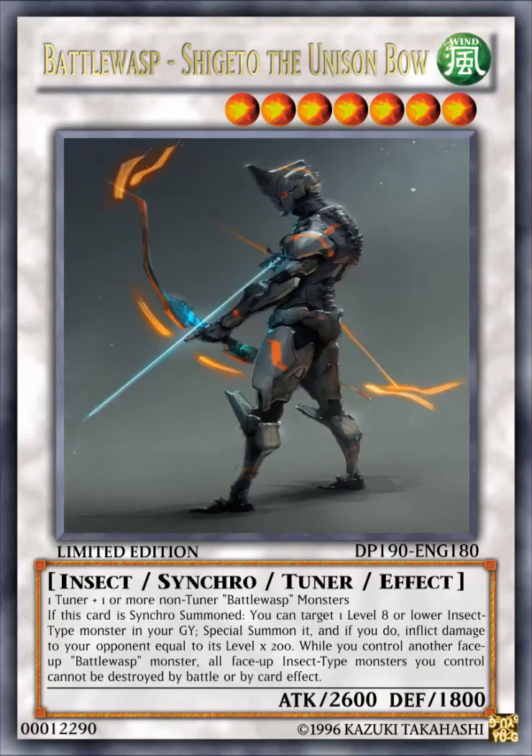The next card here is Battle Wasp, Shigeru the Unison Bow. It's a WIND level 7 insect synchro tuner effect monster with 2600 attack, 1800 defense. It requires one tuner plus one or more non-tuner Battle Wasp monsters. Its effect reads: if this card is synchro summoned, you can target one level 8 or lower insect type monster in your graveyard, special summon it, and if you do, inflict damage to your opponent equal to its level times 200.